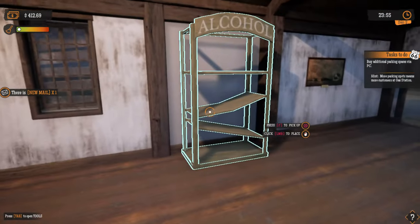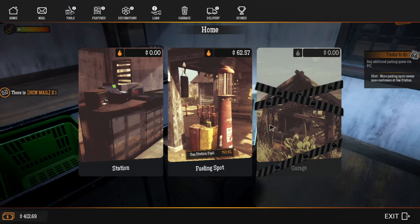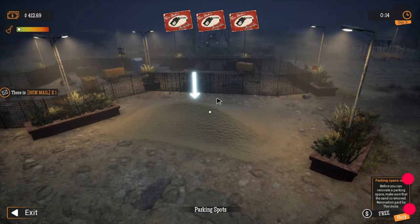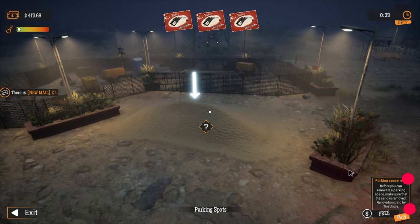I'm thinking we have to stock these shelves. Oh, fuel — fueling spot, station spot. There's more outdoor stuff we can get. Let's see — parking space number one. Before you can renovate your parking space, make sure that the sand is removed and remodeled. So now we've got to remove the sand, and we're going to need to get into our front loader.